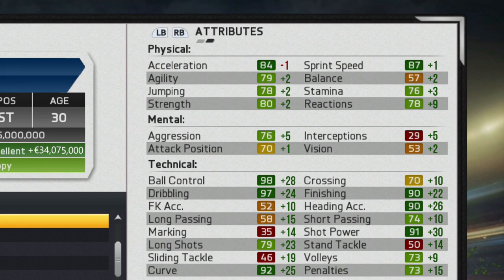That loss of acceleration is to be expected as the player gets a little bit older, but it's really not too much of a deficit — he is still just fine in his physical attributes. More importantly, look at those technical attribute growths: 98 ball control, 97 dribbling, 90 finishing, 90 heading accuracy, 91 shot power, and 92 curve, just to name a few. He really grows across the board in those technical attributes, though it would have been nice to see a little more physical attribute growth.